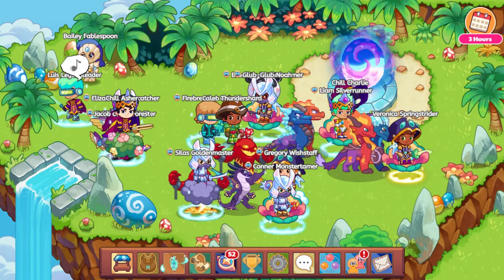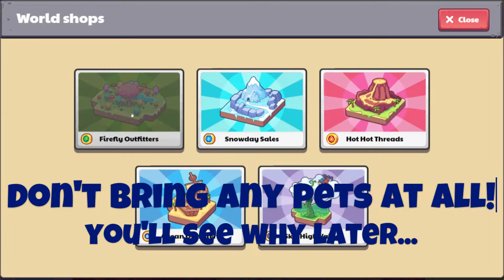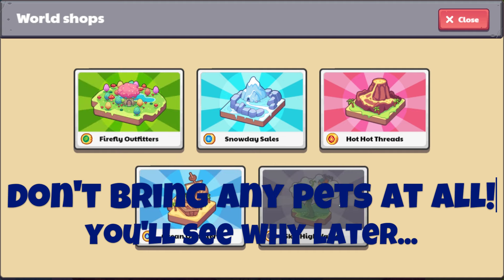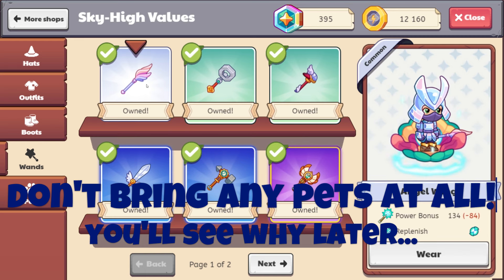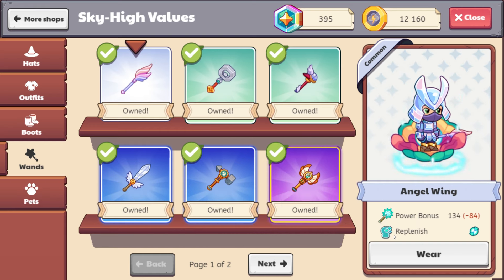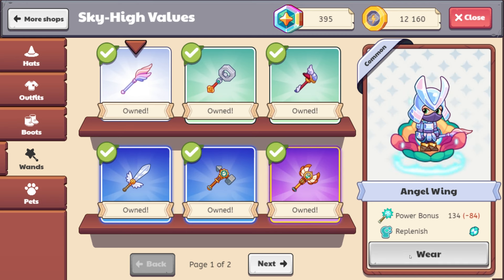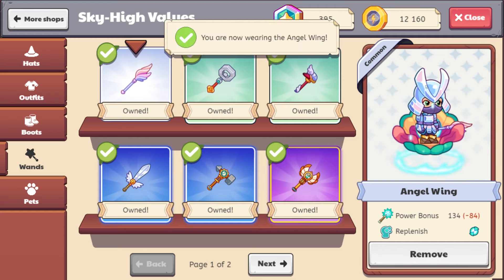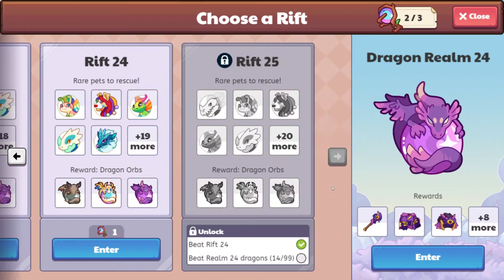We are going to go ahead and just use one simple wand and then choose pets that can take a little bit of a beating. So we're going over to Sky High Values. We're going to come on over to the wands. And then here we have Angel Wing. Now Angel Wing has Replenish, and that's going to heal ourselves. So all we're going to be doing is healing ourselves and then using our Astral.